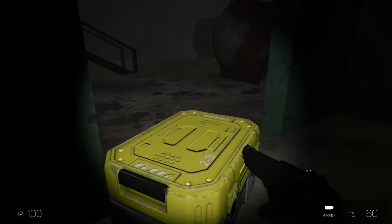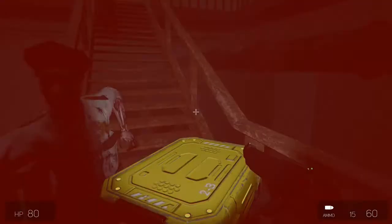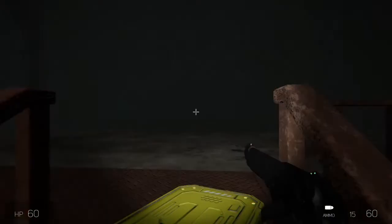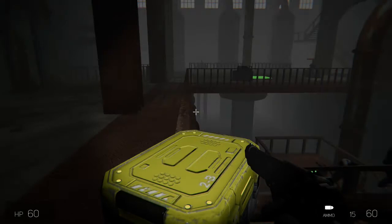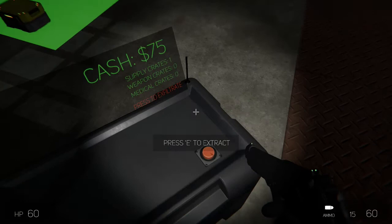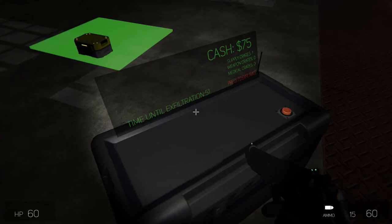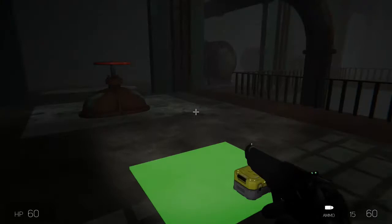Shift slows you down, so you're automatically running by default. I took 40 damage from just two hits from those zombies — these guys are tough. So we deliver the crate here and press E. One crate delivered. You can actually hit E to extract with just one crate if you want, rather than waiting to get all ten. The extraction countdown begins — 50 seconds. You don't have to get all 10 if you don't want to, which is nice.